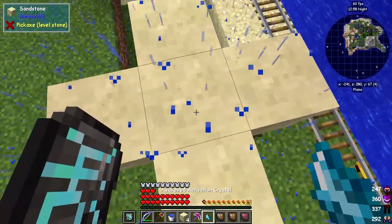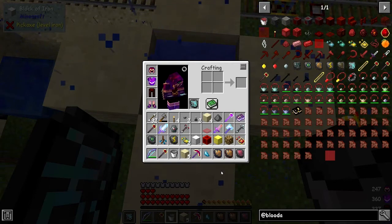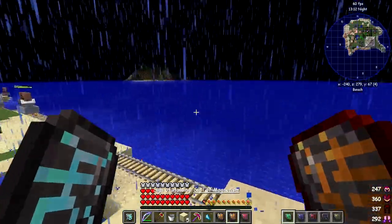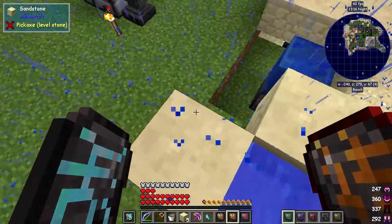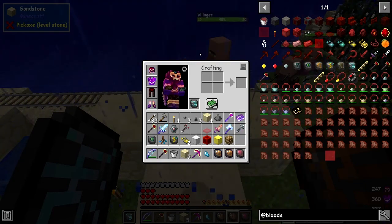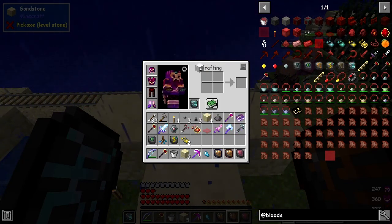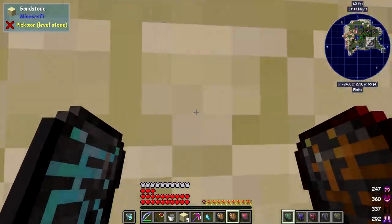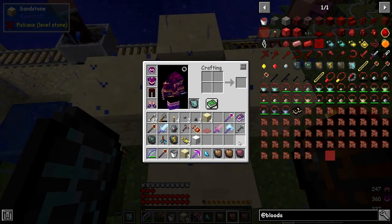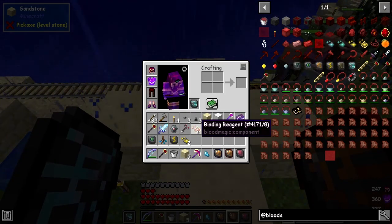Now we put a bucket of water into the middle. Then we drop in the reagents — but first make sure the signal of magnetism is turned off, otherwise it'll pull everything back. Then we put in the binding reagent, block of glowstone, block of gold, block of redstone, block of iron, and gunpowder. So all those are in there.